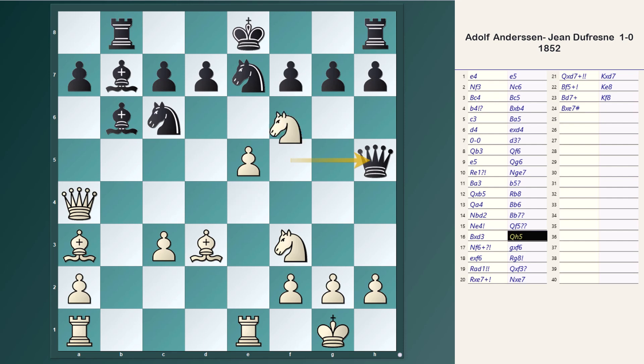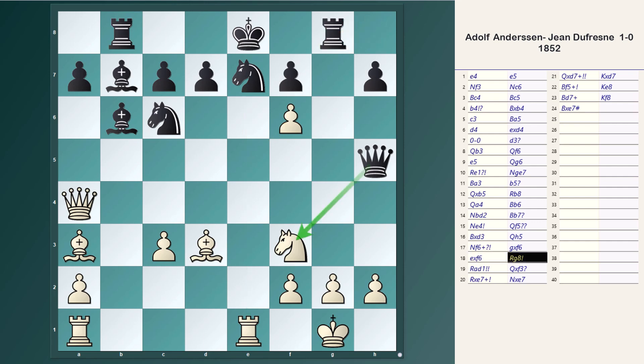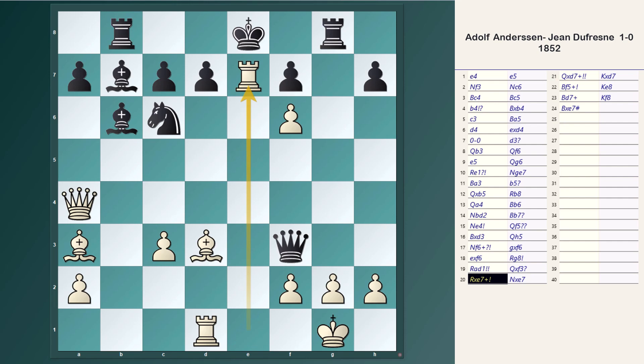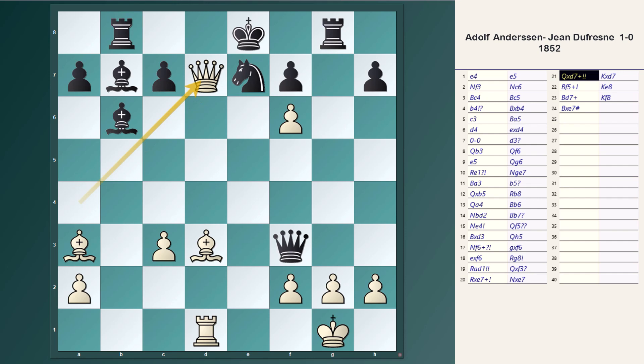The queen is now threatened by Nf6 check, so Black plays Qh5. Anderssen sacrifices the knight here. Black has to take because the queen is also under attack. The white pawn also captures on f6, and now the e-file becomes open for the rook. Rg6 was played by Black, aiming to capture the knight on f3. Anderssen ignores the knight and brings the other rook to d1. The queen captures the knight, and there is a checkmate threat on g2. But Anderssen starts attacking with Rxe7 check. The knight captures the rook, and here Anderssen sacrifices his queen. The king has to take, otherwise there is a checkmate threat on e7.